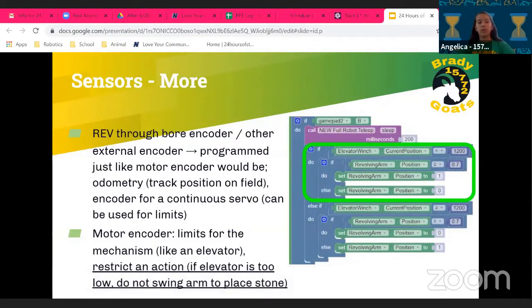The REV Through-Bore encoder or external encoder can be used just like a normal motor encoder. You can use it for odometry to track your position, or as an encoder for a continuous servo to create limits since servos don't have encoder values. Normal motor encoders can also serve as limits for a mechanism like an elevator, or to restrict an action — for example, if the elevator encoder is below a certain value, the revolving arms stay in place.